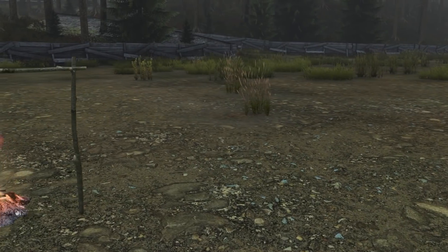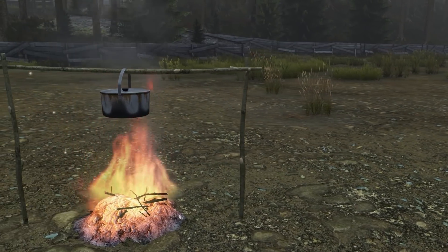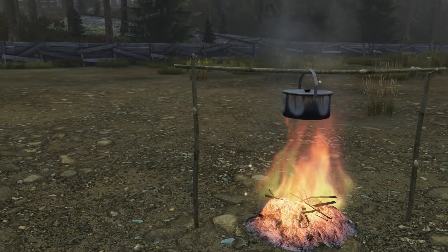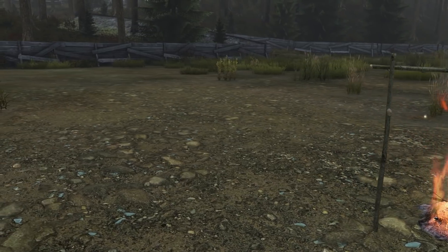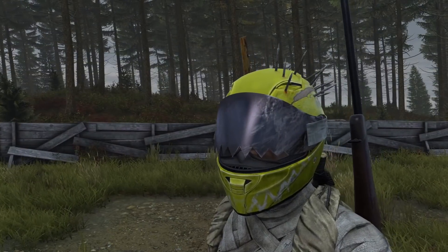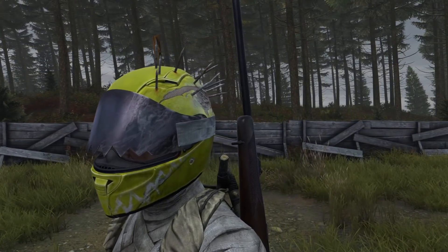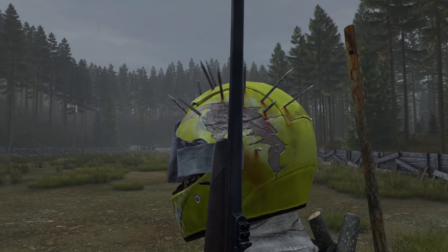They've added in a craftable cooking stand. And last but not least, which was not mentioned in any of the patch notes, they have added in a new motorbike helmet. This helmet has what seems to be a broken visor, nails going through it, and it's all kind of battered up.